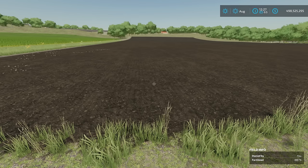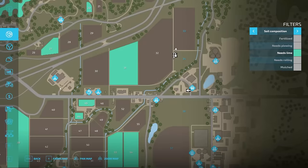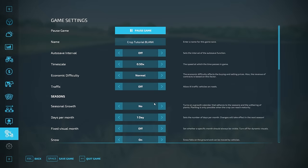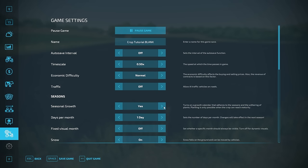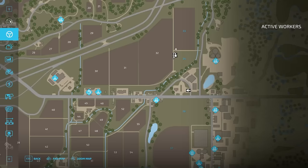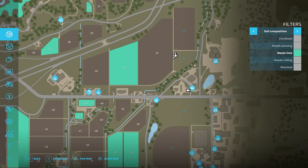The next step is seeding and planting. Make sure you plant at the appropriate time. If you're playing with seasons turned on, the crop calendar shows sugar cane can be planted in March and April, and harvested in October and November. If seasonal growth is turned off, that calendar goes away and you can plant whenever you'd like.